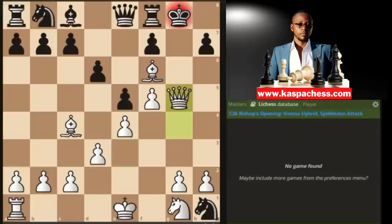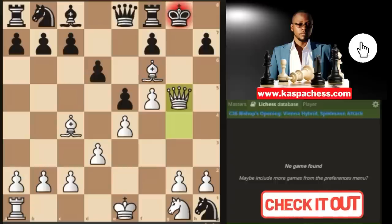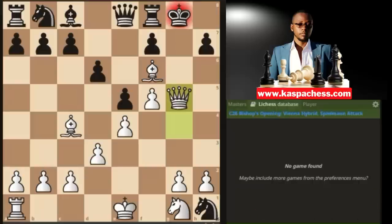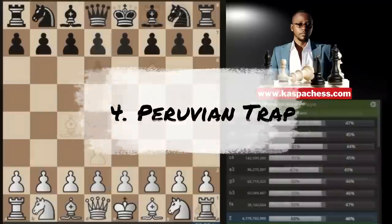If black carelessly takes your rook on h1, you go knight f6 check — a knight sacrifice — because after g takes f6, you take that pawn and there's nothing black can do to stop the mate. Bishop g5, queen takes g5 — that's checkmate. If you want to know more about the Vienna Hybrid Spillman Attack, you can watch the video in the card above or find it in the comment section below.